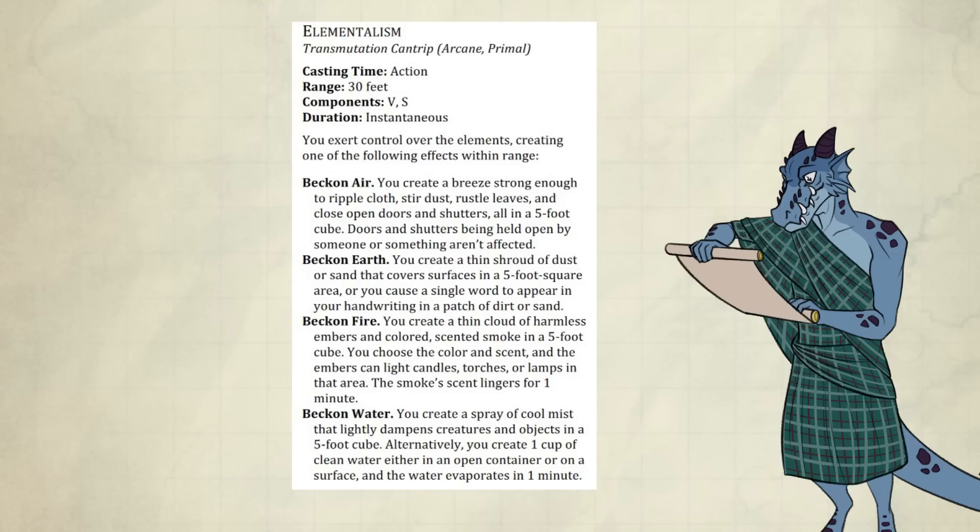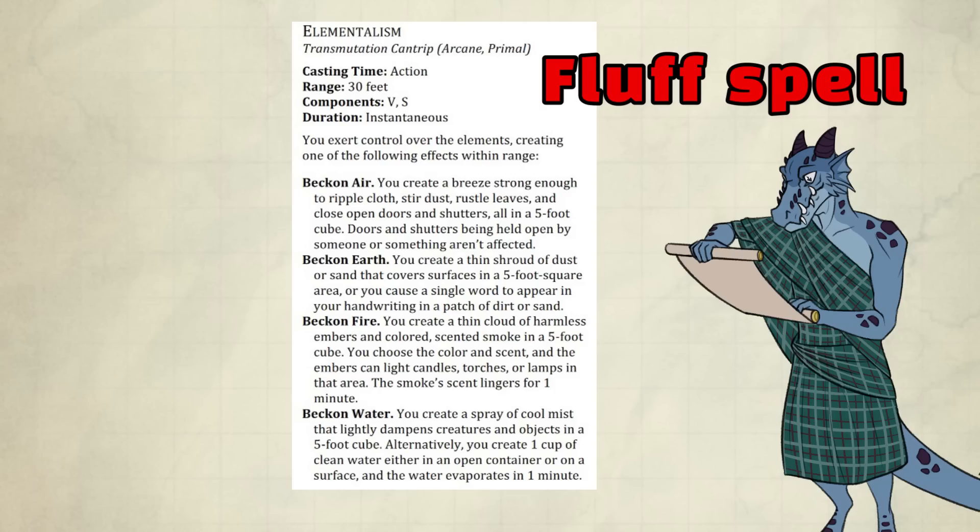Elementalism is on the Arcane and Primal spell lists, and the Elements Monk gets access to it too. It's similar to Thaumaturgy, so it's nothing special — it's mostly just fluff. I don't see a reason for this addition. I guess they wanted to give the Elements Monk something, but it's pretty weird. They should have just given the Elements Monk a spell list instead.